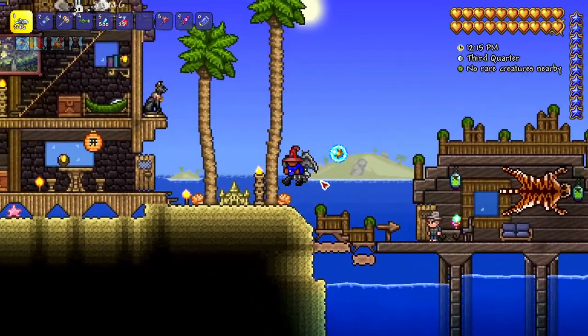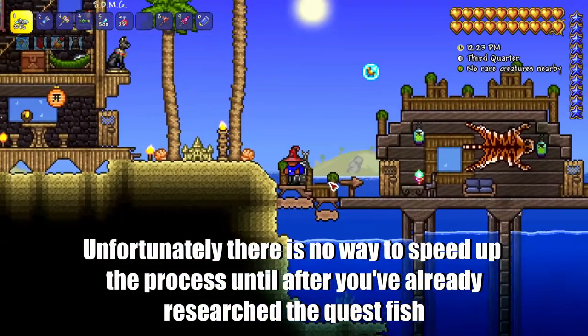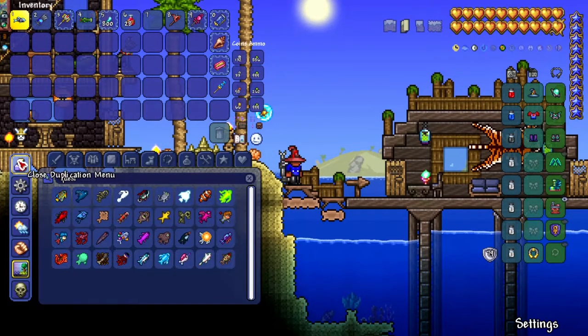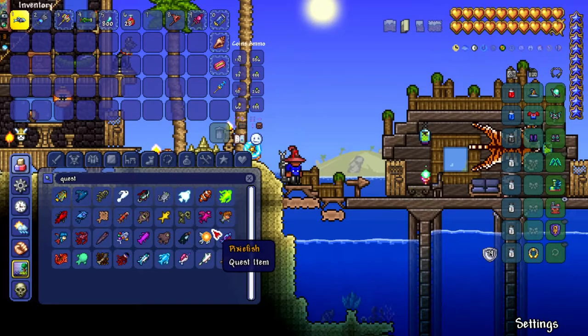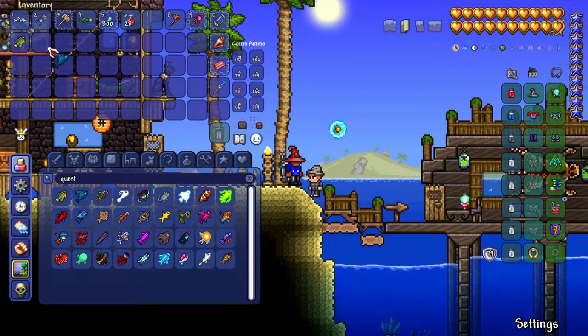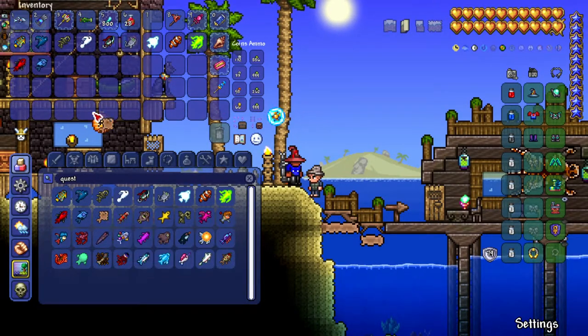So if you don't have the fish, I recommend going fishing until you can research that fish and you have unlimited of that fish. Then once you have the fish, you go into the duplication menu and you search 'quest' and this will bring up all the quest items which are the fish. Now these are all the ones that I've already caught, and what I do is just fill my inventory with all of the fish in the order that it is in the menu.